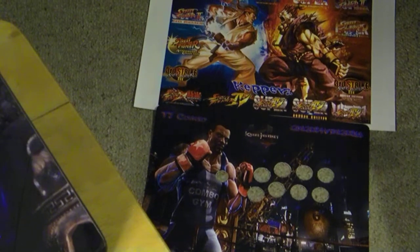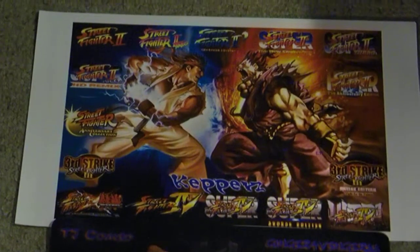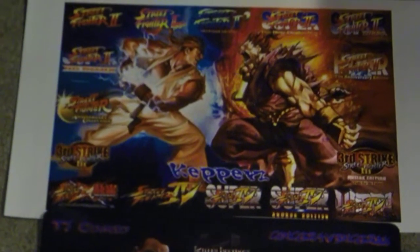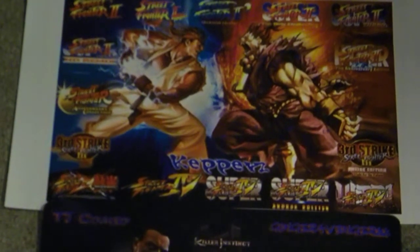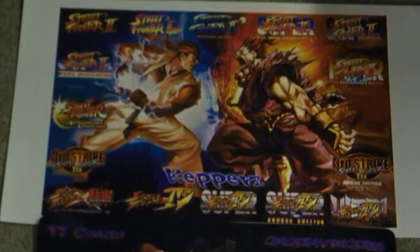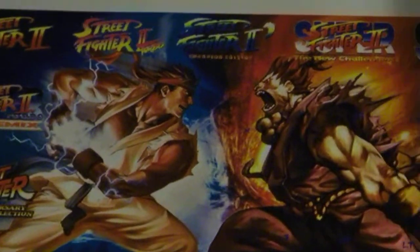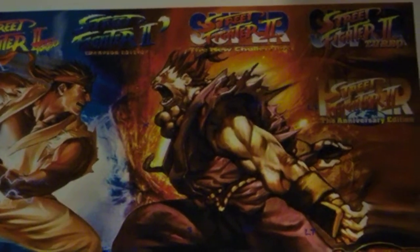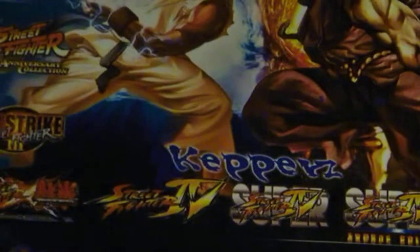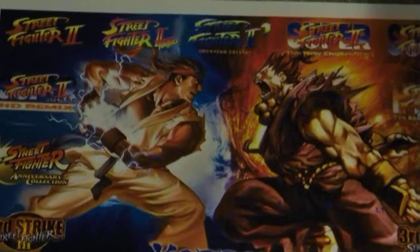The first one, as you can see — I'll zoom in a little bit — is the Street Fighter design. You can see the gamertag on the bottom: Keppers. This particular stick is going to be a dual mod for PS3, 360, and PC. This is the design that he wanted. My designer and myself came up with this design. He said he wanted all the Street Fighter logos on, along with Ryu and Akuma.